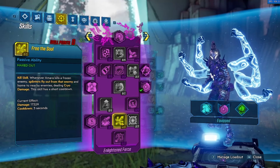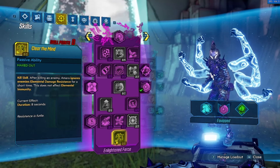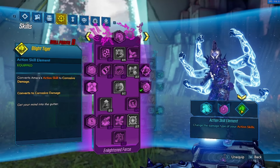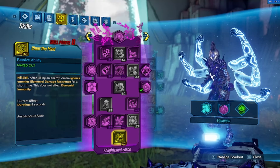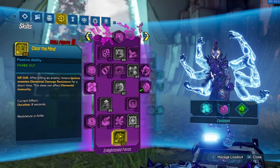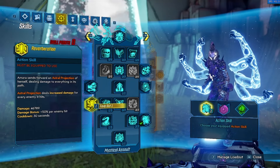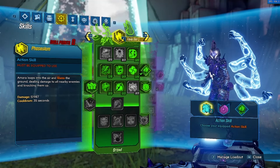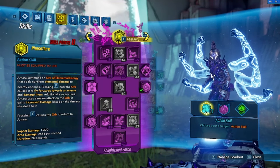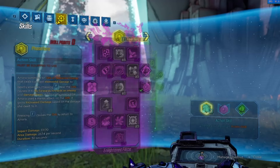Free the Soul is nice if we're using cryo frozen stuff — it works like a different Remnant. Clear the Mind also just helps if we're not element matching, like using corrosive versus shields — makes it a lot better. But it doesn't remove elemental immunity, so keep that in mind. The main action skill I like to use is Tandava, but Reverb is also really good for single target. Base Slam is really good too. Ball I would not use unless you're just doing single target because it's just so wonky, and then you'd be focusing on that instead of Pestilence reloads.